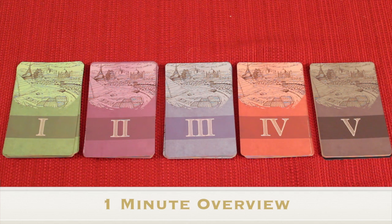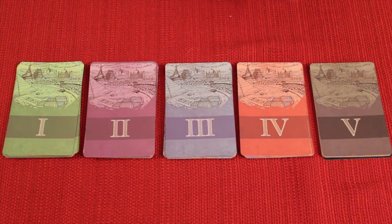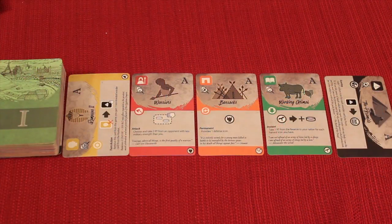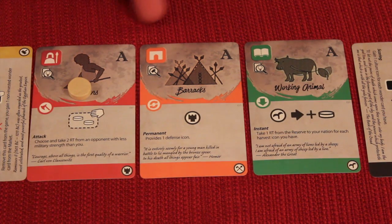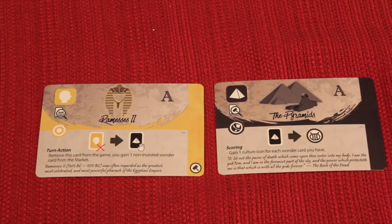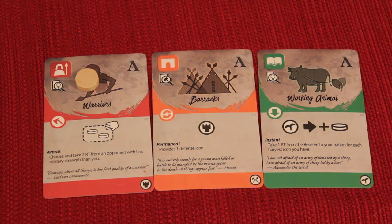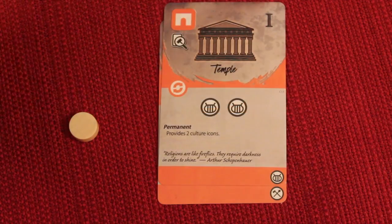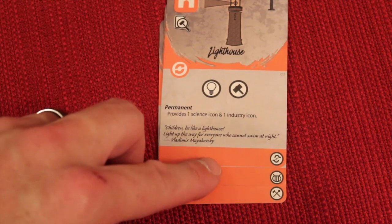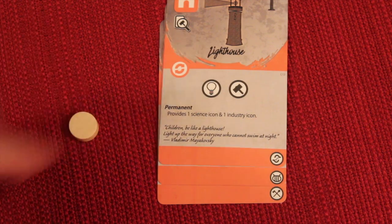Flow of History is a three to five player civilization building card game where you'll be building your civilization over five different ages. In each age you'll be picking which attribute you'd like to invest in for your nation — it could be military, construction, knowledge, or government, and sometimes wonders or leaders.